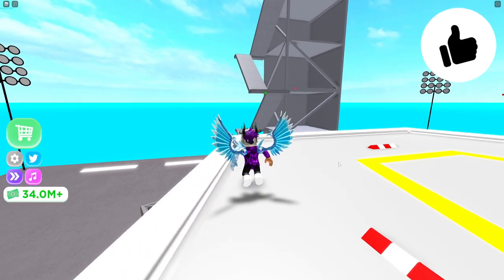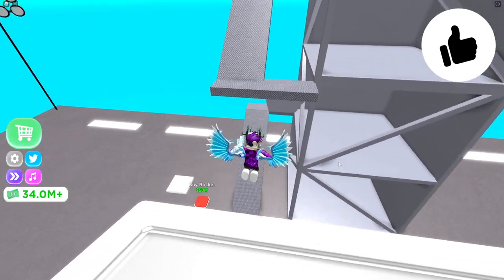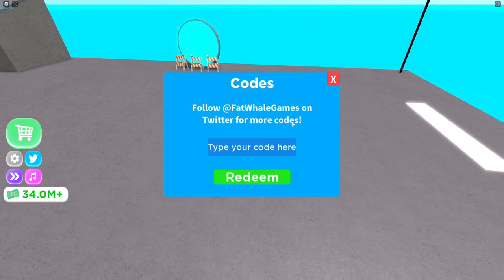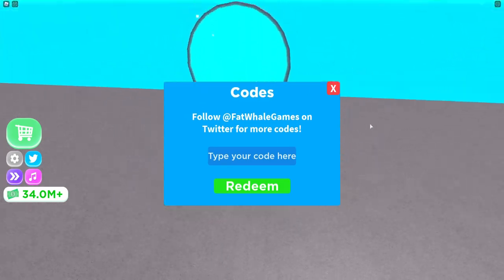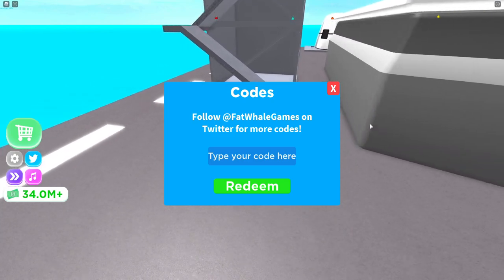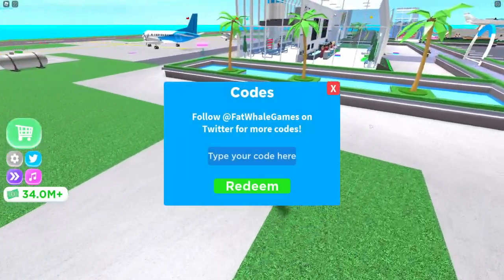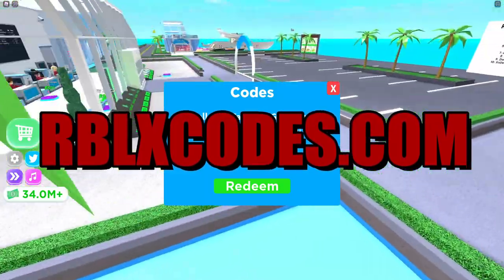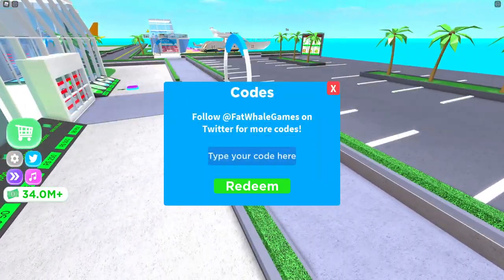If you do not know how to claim codes in Airport Tycoon, what you're going to do is go to the left where the Twitter icon is and click on it, then the code menu comes up. These codes are in no particular order, so let's just get into it. Also guys, make sure to check out my Roblox website, which is obedexcodes.com — it's linked in the comment section.